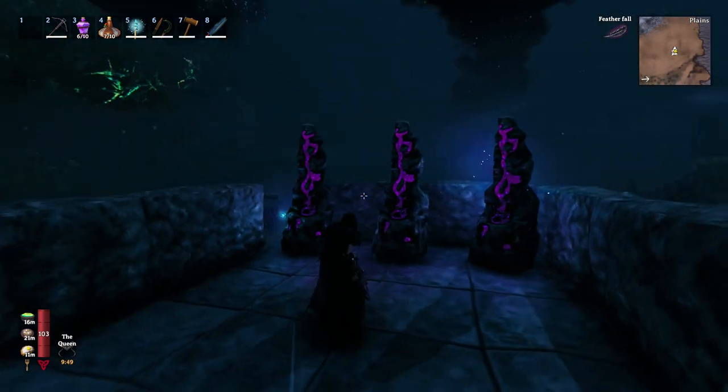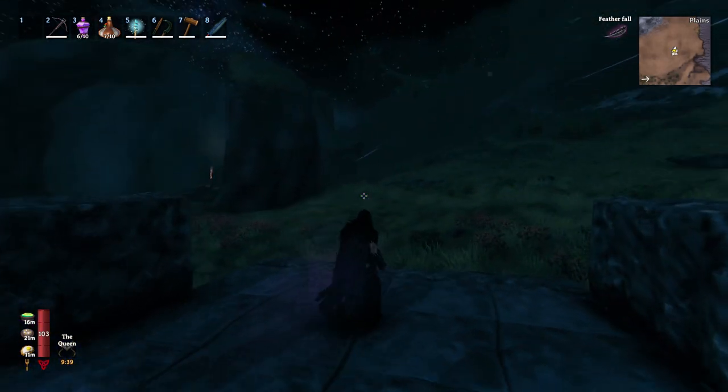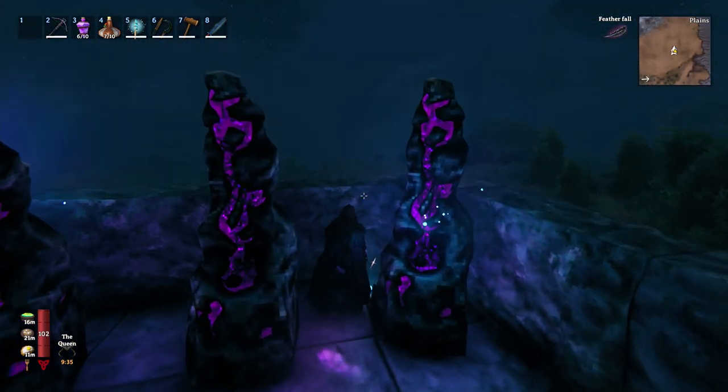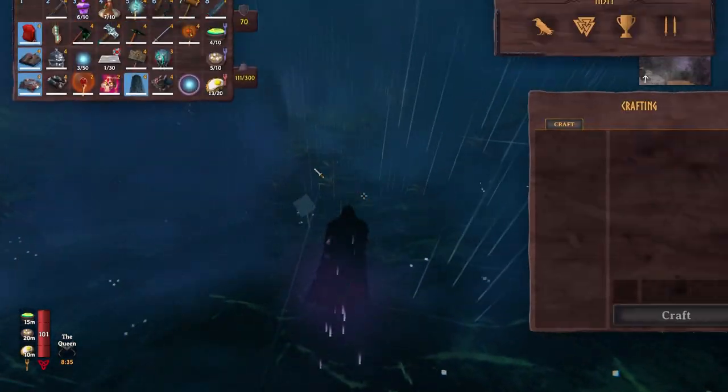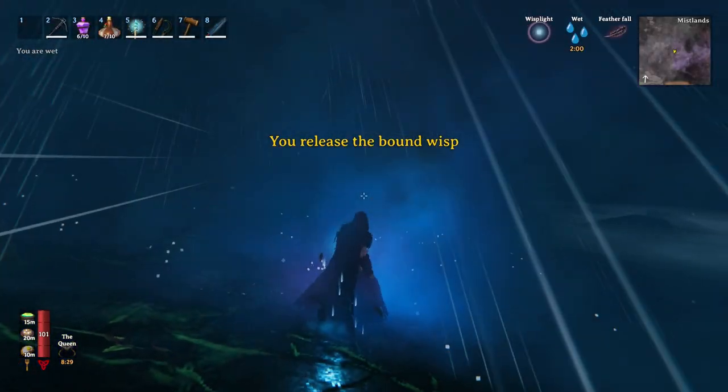Here's another quick look at what it looks like at night when you start attracting wisps — they seem to show up really quickly, and especially if you kill Yagluth several times and make lots of these, you'll be able to get a ton of wisps. By this point I'm sure a lot of you are familiar with the effects of the wisp light.